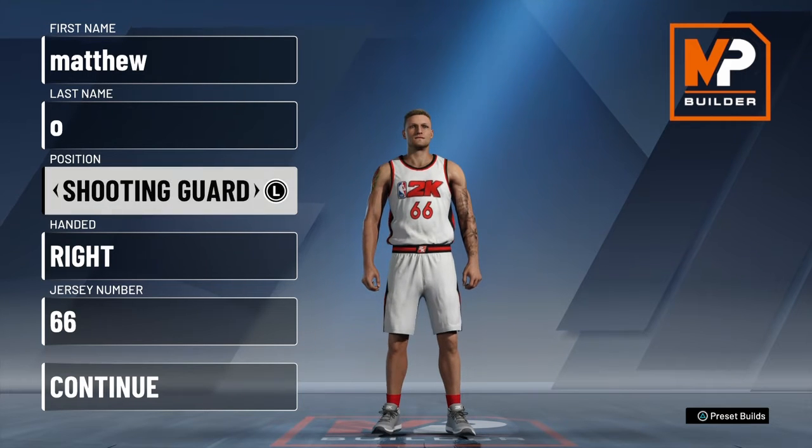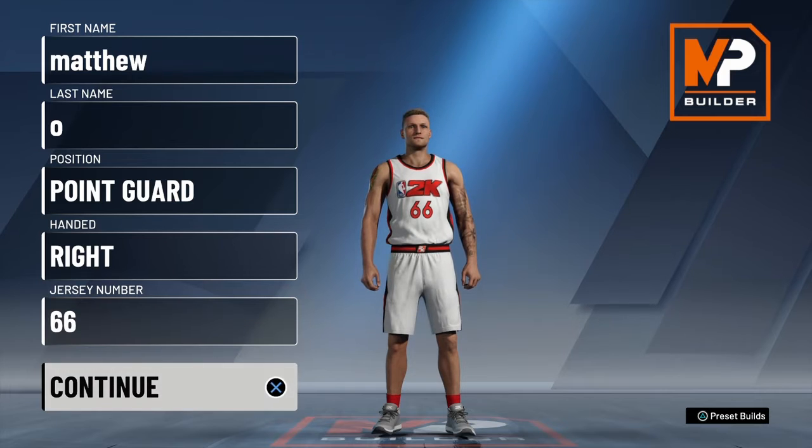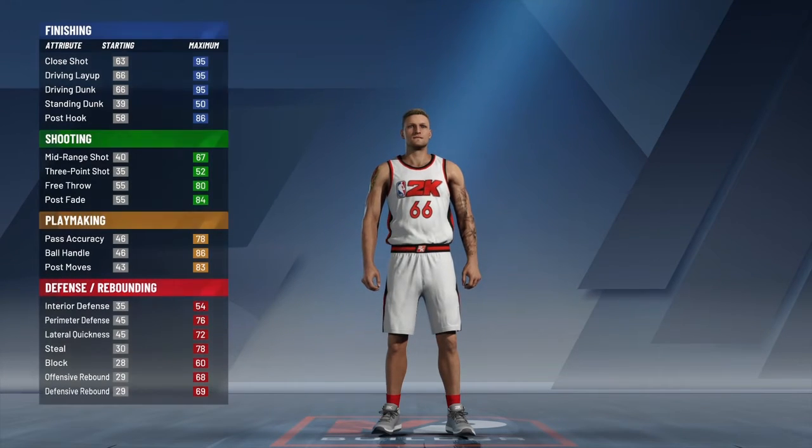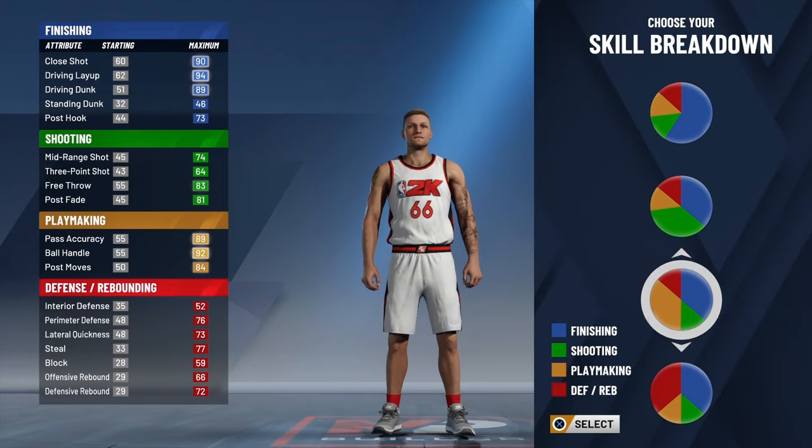For your position you can put point guard or shooting guard — one of those. Put point guard, it doesn't really matter. Right hand or jersey number doesn't matter either.